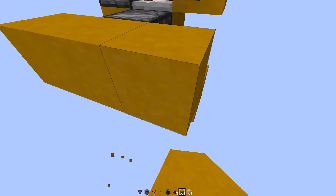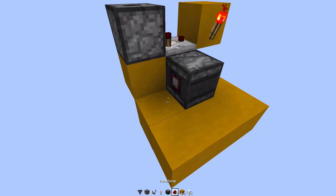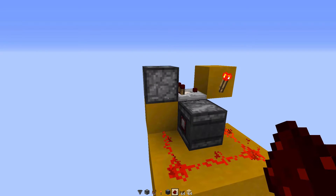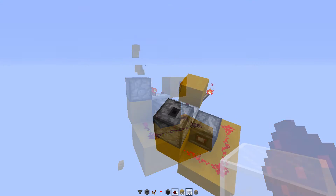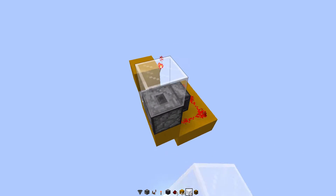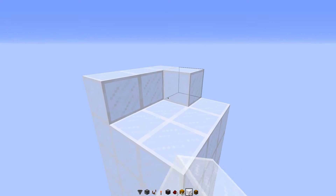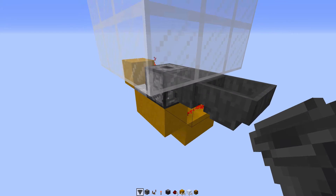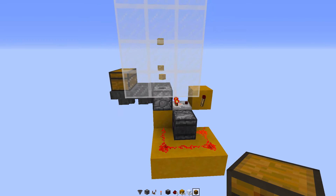Then place some blocks that wrap around the side of the observer block — it doesn't matter if it's at this level or the same level as the block — and then simply wrap your redstone around the side. That's basically all you need to do; then you can just add your items into your dropper and it will immediately start dispensing. To turn this into an elevator, simply build a 3x3 square around the top of the dropper and make it as high as you need for your elevator. Then simply add your inputs for the hoppers and that is your elevator done.